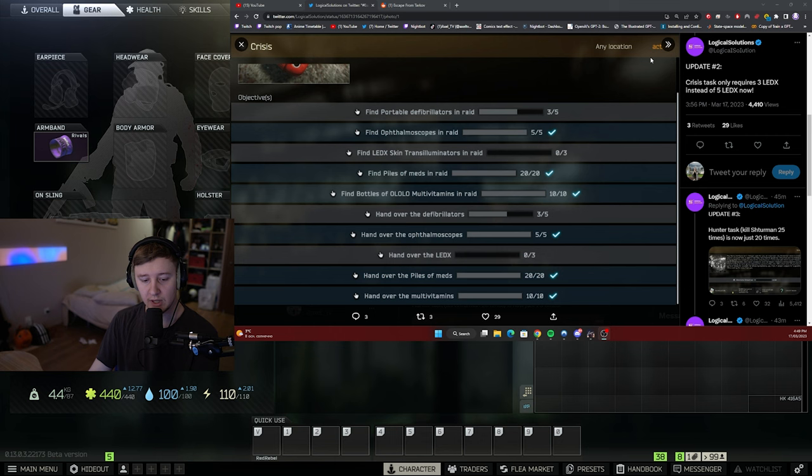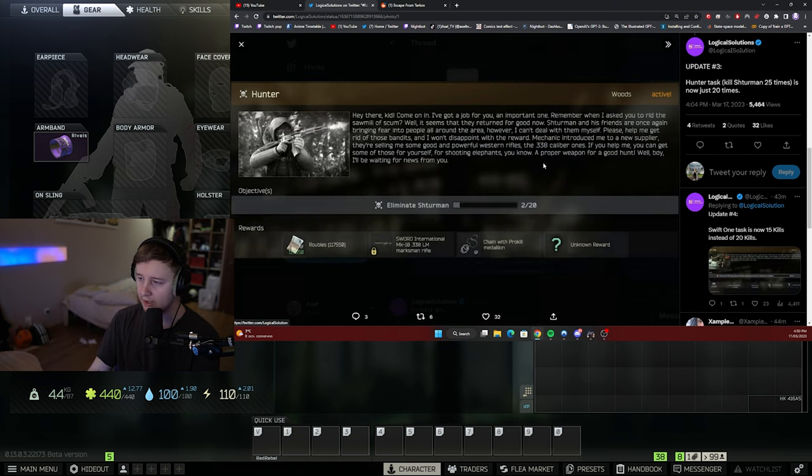The other changes: for the 'Crisis' quest where you need to hand in lots of medical items, you only need to hand in three Ledexes instead of five — a great change. I don't really know who does this quest since the only reward is XP, and by that point people probably already have Kappa and maxed-out traders. Another quest requiring you to kill Sturmund 25 times was lowered to 20, and completing it unlocks the MK18 Della pool rifle.